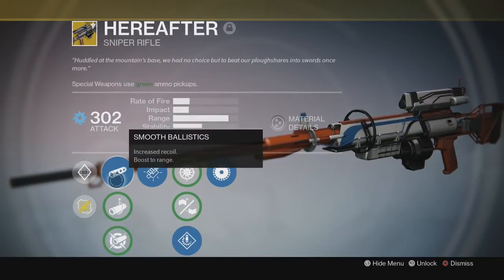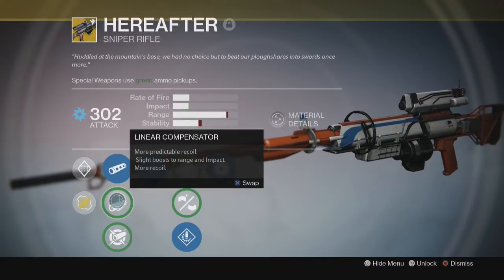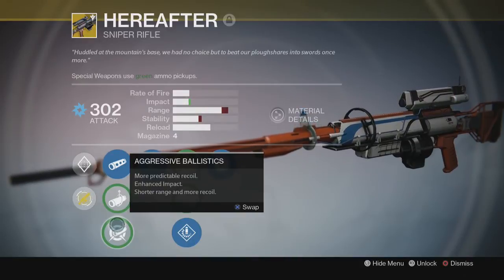Then we have smooth ballistics — increased recoil, boost to range. We have linear compensator — more predictable recoil, slight boost to range and impact, and more recoil. Aggressive ballistics — more predictable recoil, enhanced impacts, shorter range, and more recoil.